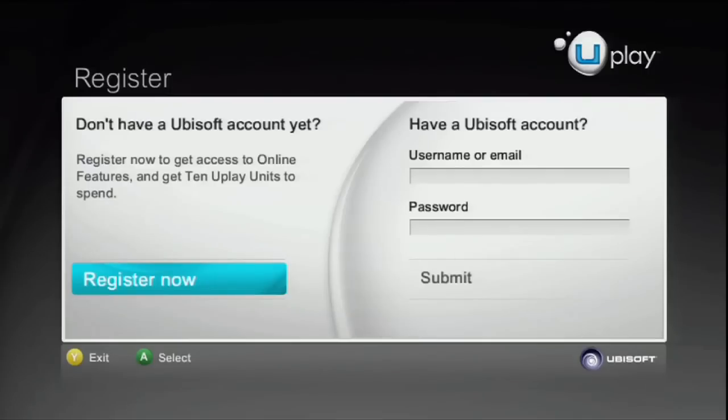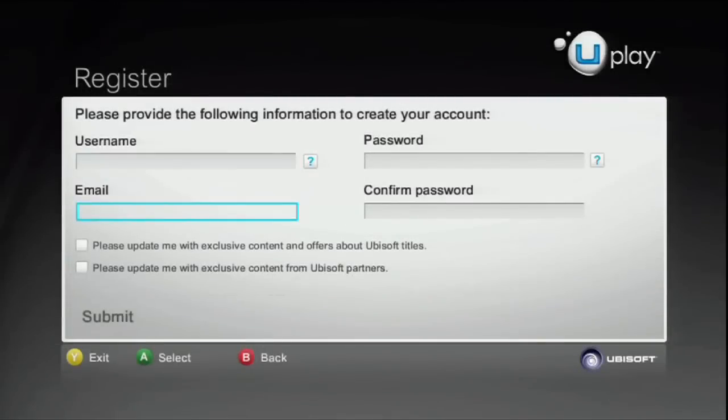If you don't already have a UB.com account, you can get one by selecting the Register Now option and going through a quick registration process.